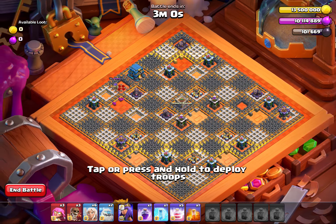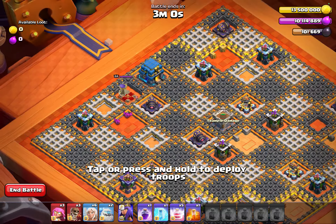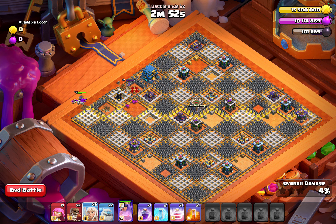Alright, what we're going to do: we are going to use one wall breaker here to break that wall. One queen here, two super archers, three healers — alright.